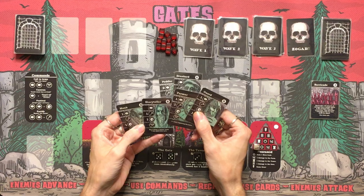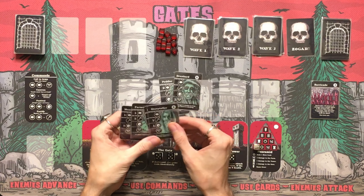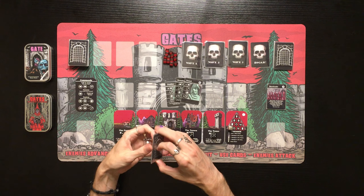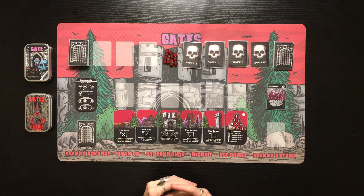For our third starter card, we're deciding between the Storyteller or the Guard. We want the Guard because he's got an attack. Let's grab the Guard and set the other starter cards aside — this is going to be our starting deck.